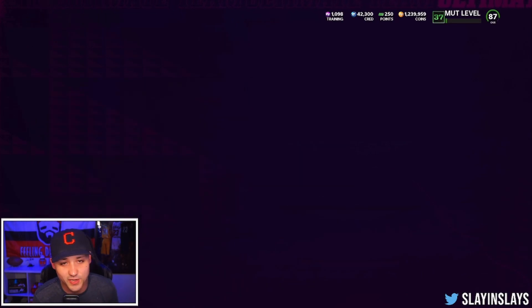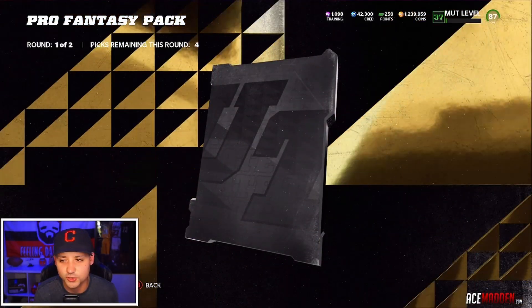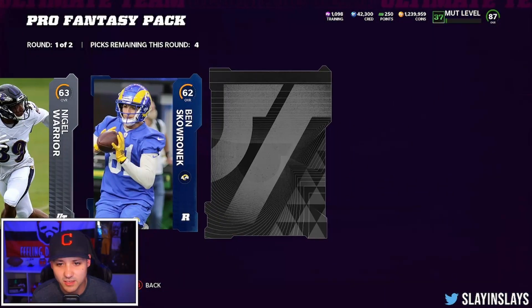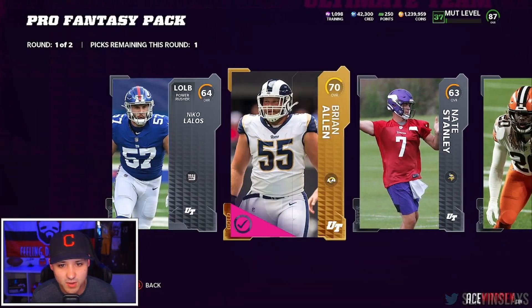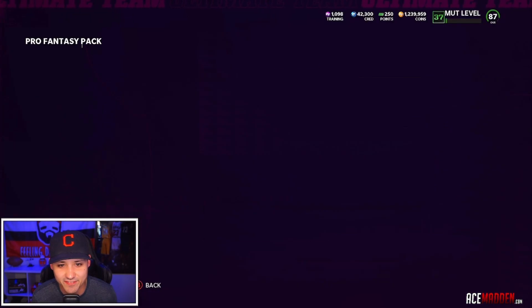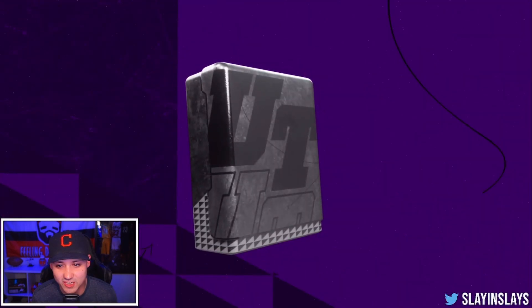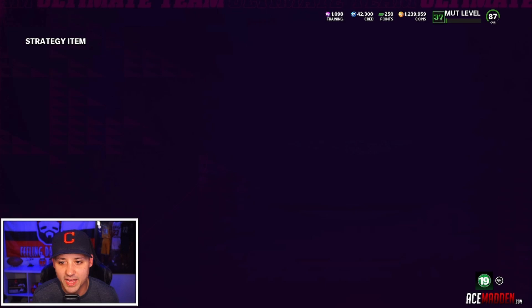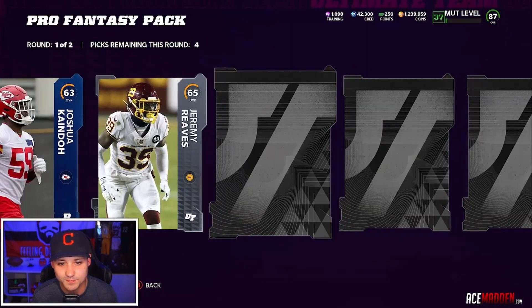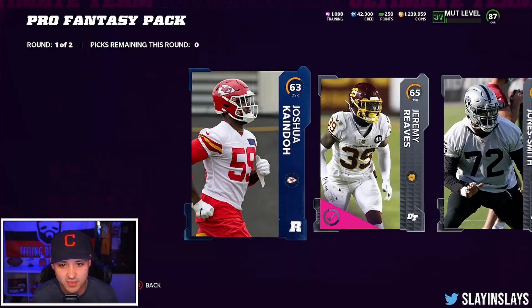We got two Pro Fantasy Packs to end the video. Hopefully we get something out of these — probably not. I got these two Pro Fantasies from playing the Great Arm Forge 2, and there's still more to get. I believe you can get a Game Changer Pack and something else, so make sure you guys do that and get your free packs. 77 Hayden Hurst — we'll take him. Let's get our strategy item — maybe give us a rare one. Nope. That's 5K though, so we'll take it.